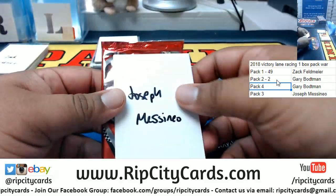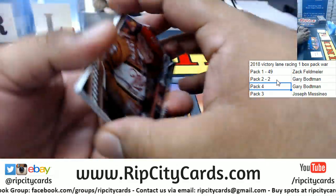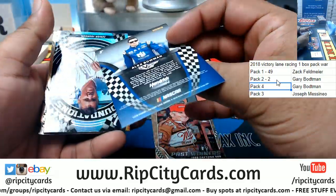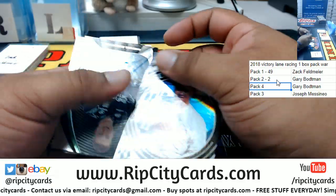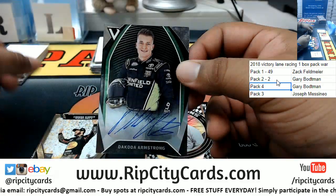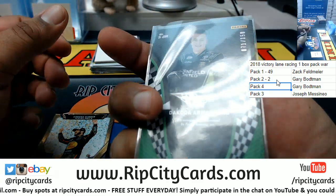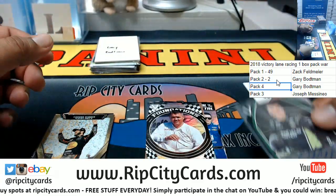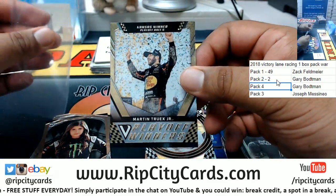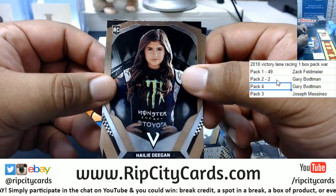And now JMas — you've got to pull at least a 1/1 to tie. We have a Dakota Armstrong auto numbered to 250, and a Martin Truex Jr numbered 1 out of 99. Yeah, who is that — a little cutie?